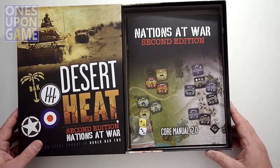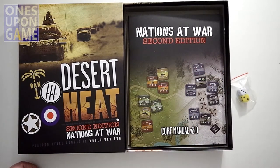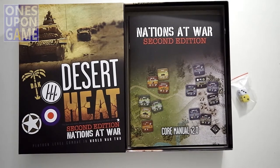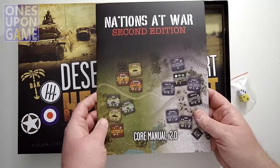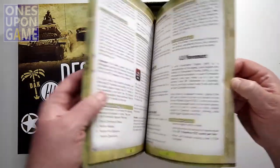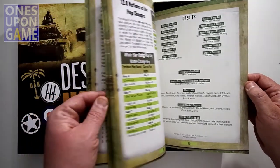First thing you see is you get two dice — prepare to add your own because you will need them. The 2.0 core manual is pretty large print, pretty short — it's only about 35 pages total, including credits.